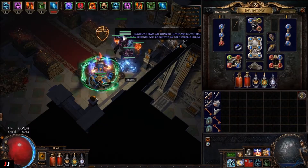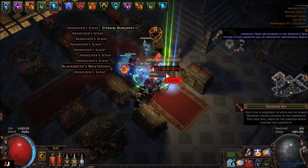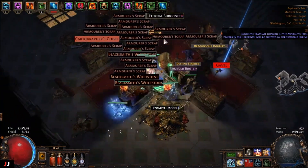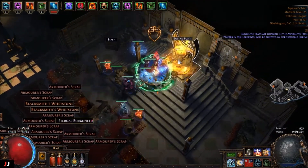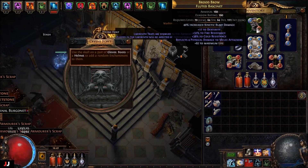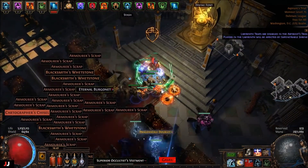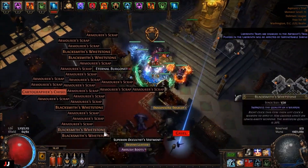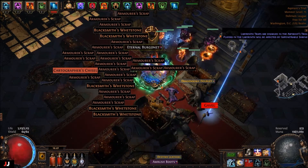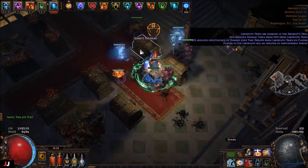Next lab, here we go. I forgot to buy an abyssus so I guess I'll enchant my crappy helmet. We got three keys, five keys, and doesn't look like we got really anything good. Time to enchant my crappy helmet — might have been able to sell that if it was on the abyssus but it's not, so yeah. This lab wasn't really worth anything.